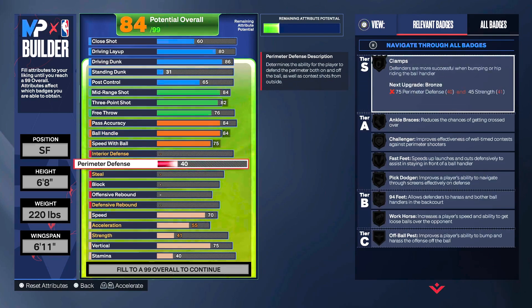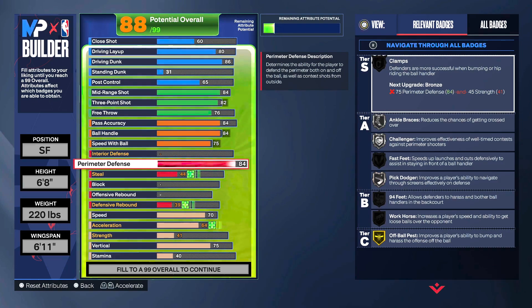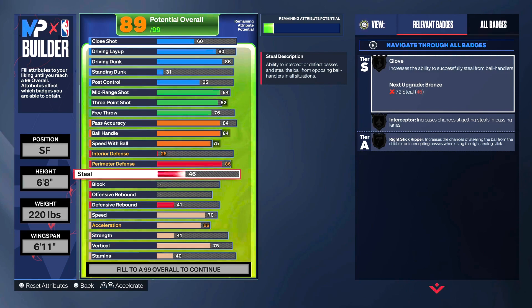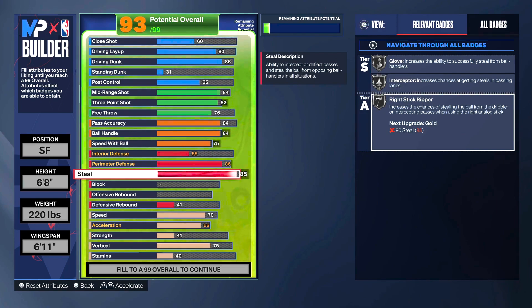On the interior defense side of things, this was affected by the steal and perimeter defense settings. We put perimeter defense up to 86 — five lower than the template — because we needed to improve other attributes to make it useful. Having high perimeter defense with low strength makes no sense in this game. Strength plays a key part this year; 2K really keyed in on attributes no one was upgrading last year. Last year strength was mainly for bully and box out beast, but this year it's genuinely useful. Steal we put up to 85.